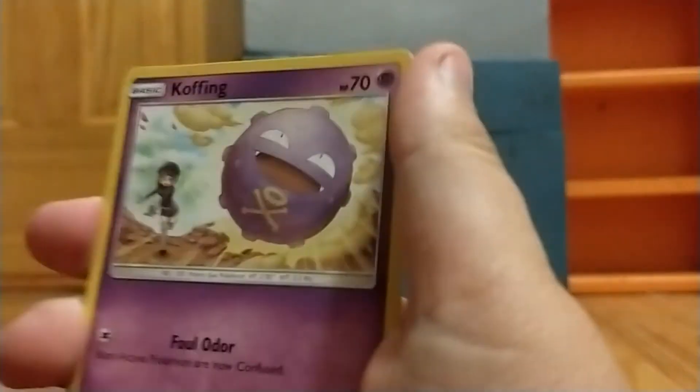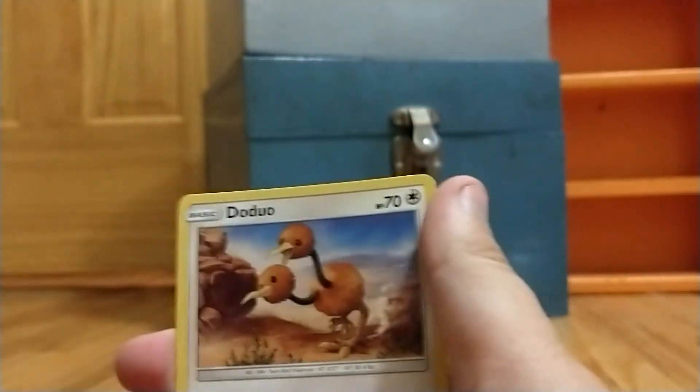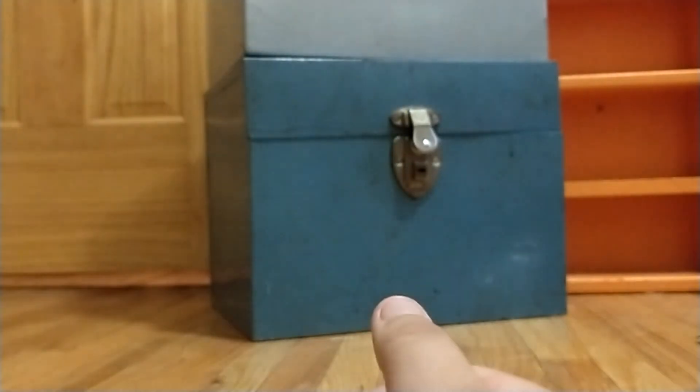Hope for something on our last pack right here. Let's not show you the middle card — flip it around. A Dusk Stone and a Doduo for our last card. See you guys in the next one!